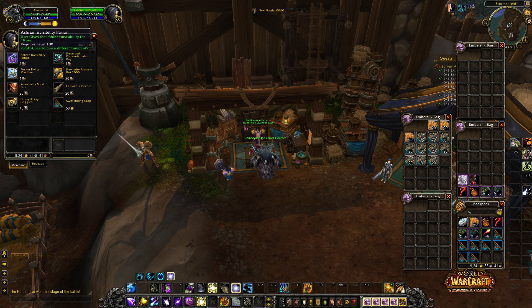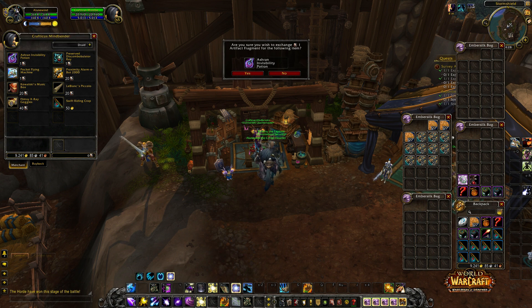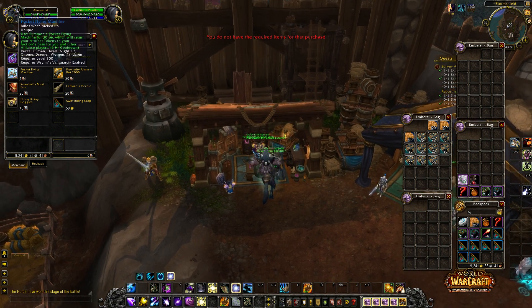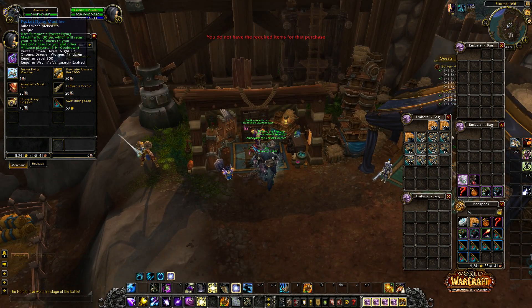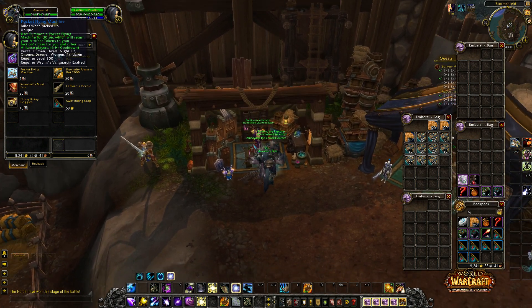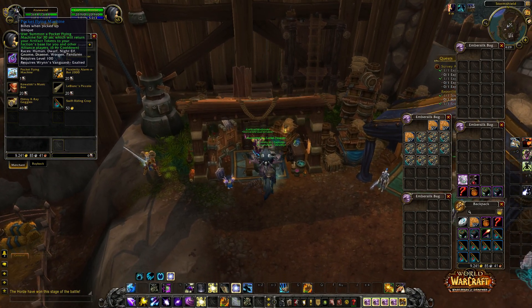It requires one artifact — there's an Ashranish Invisibility Potion that gives the user invisibility for 18 seconds. Then there's a Pocket Flying Machine: use it to summon a pocket flying machine for 30 seconds, which will return your artifact fragments to your faction's base for you and other Alliance players. That's really cool.